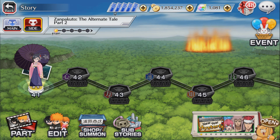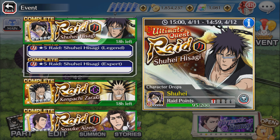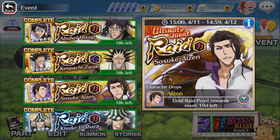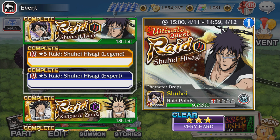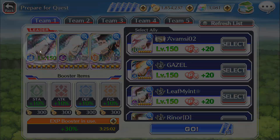We'll compare just normal reds and then red hollows. We'll first start with the Shuhei raid, which has a melee guard and soul reapers, so Nanao's killer won't take any effect here.